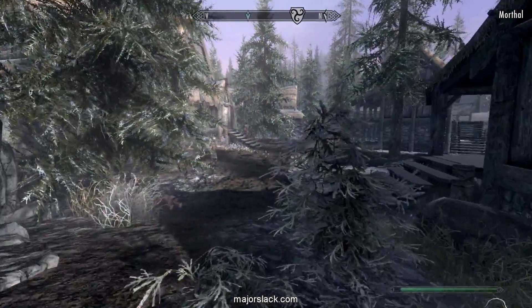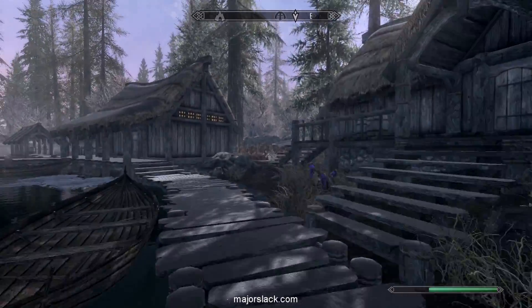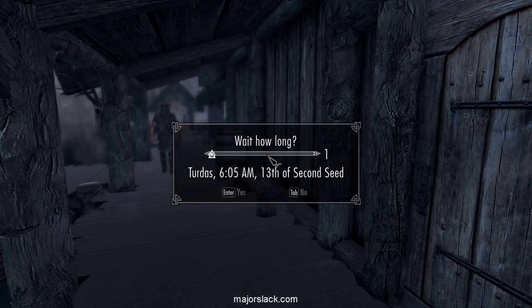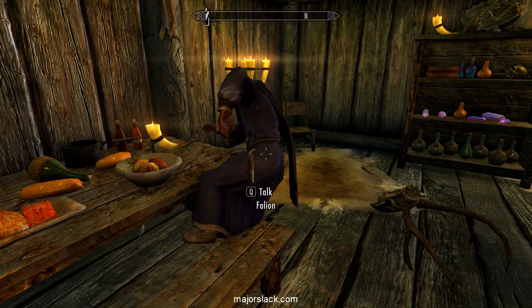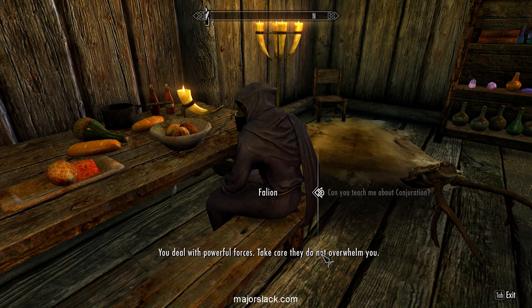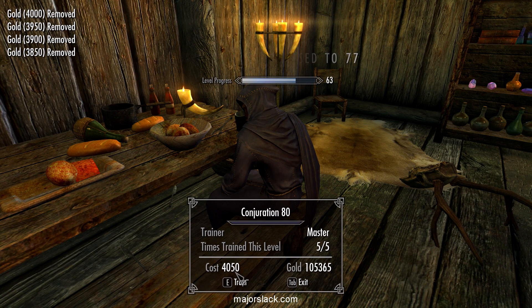Once skills get over 75, skill training is exorbitantly expensive. Starting at level 76 it's just short of 4,000 gold a pop. That's why I bought those really expensive potions. It's still early in the morning — let's wait till 9, he should be open. I spent just short of 20,000 gold on skill training. Cha-ching. But we can cover it — no problem at all.